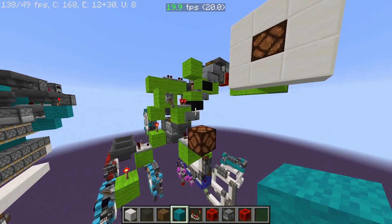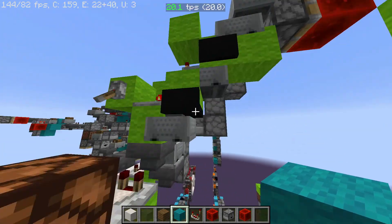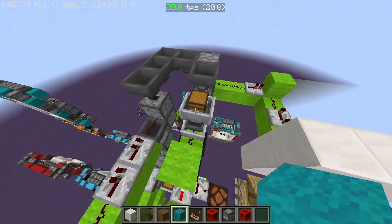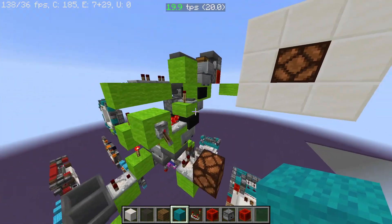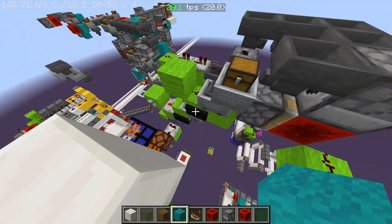This is where it gets really complicated - you can do a seven-stack of minecarts like this. These are all minecart hoppers and then the last one is a chest minecart. I made this little setup to show that you can also run redstone signals through here.